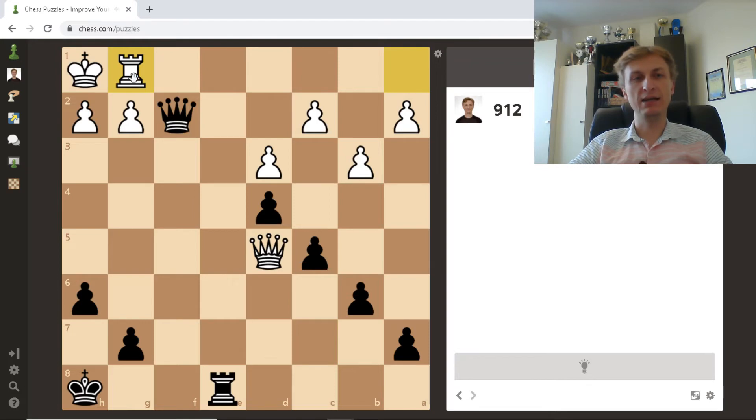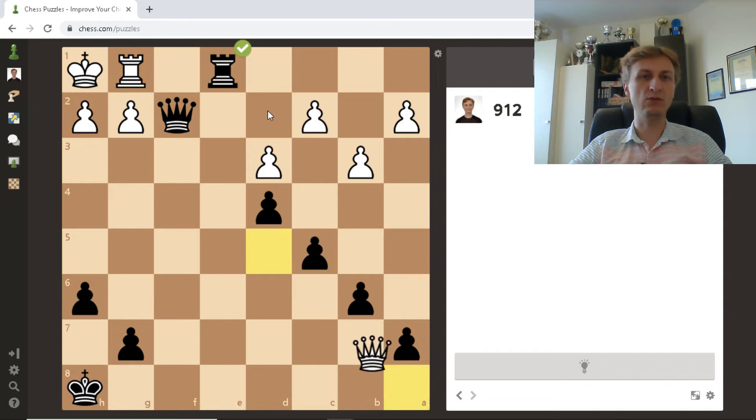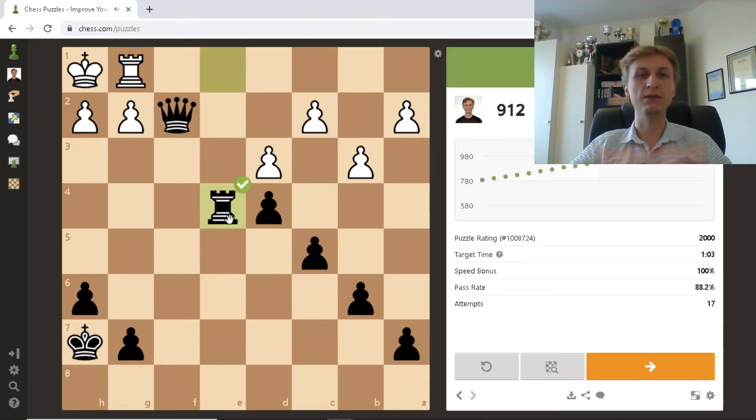The rook on g1 is semi-protected — one attacker, one defender. There's a severe back rank problem. If white had the pawn on h3, the position would be — well, if not equal, black would probably have to just take the pawn. But in this case I can go rook e1 and there's nobody to protect the rook. There's just one check and I hide on h7. So rook e1, king h7, and the queen has to sacrifice itself. Black is winning.